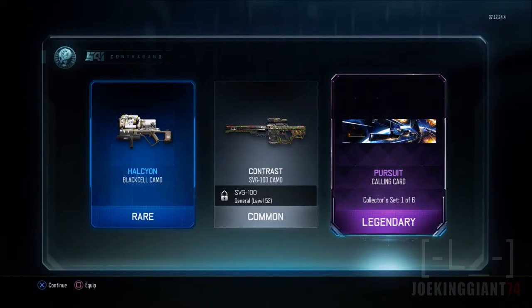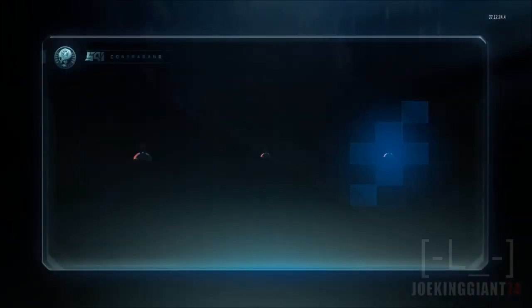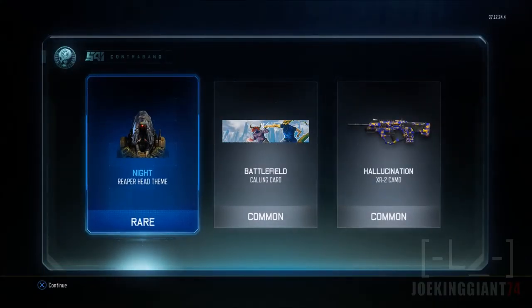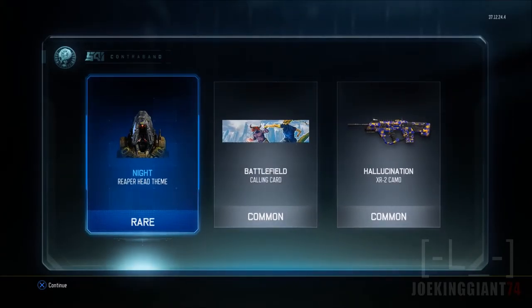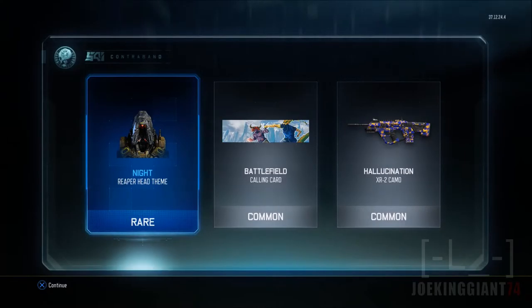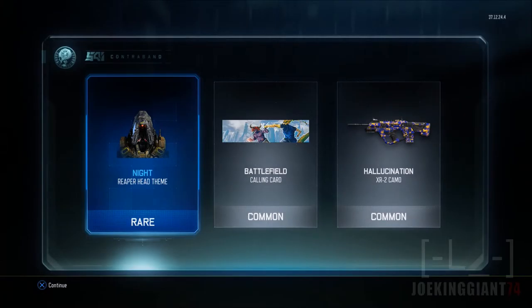That one looks like I'm playing Star Wars. It's a collector set — one out of six legendary. You know, last year people were so excited for Advanced Warfare supply drops, but I was like, what's the point when all you need is the bow and the ASM1? I'm just doing it because some of you want to see what I unlock — maybe some badass calling cards.